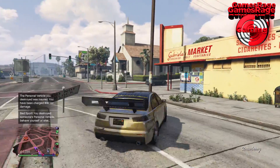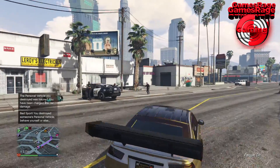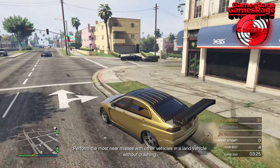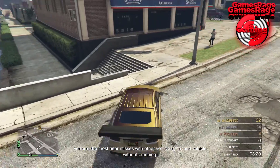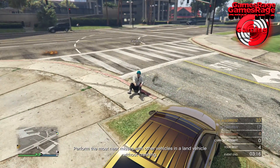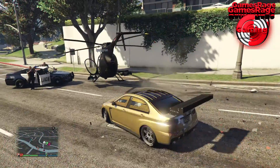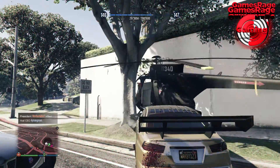Now that GTA have started to realize people aren't earning money quick enough, they came out with the import and export update, which now offers you basically the ability to get a car for free and sell it for money. At the same time they also released new import and export vehicles such as the Ruiner 2000, which cost absolutely stupid money — we're talking millions and millions of dollars.